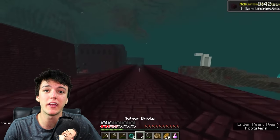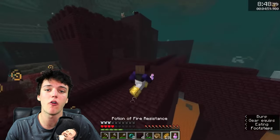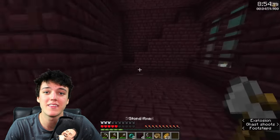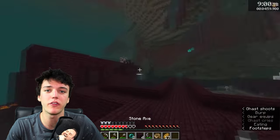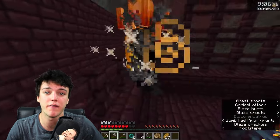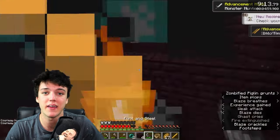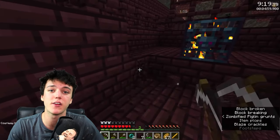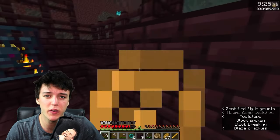Now that we've found our nether fortress, we're going to be looking for the blaze spawner. You can have one of two options: a closed spawner or an open spawner. An open spawner is one that doesn't have a roof on top, while a closed spawner is enclosed in some sort of box so that the blazes do not fly away. You're preferably going to want a closed spawner, but an open spawner works just as well. Before fighting the blazes, make sure you drink a fire resistance potion — the only way you can take damage now is through melee attacks, so keep your distance. By mining one block around the base of the spawner you actually increase the spawning rate of the blazes and give them more room to spawn in.